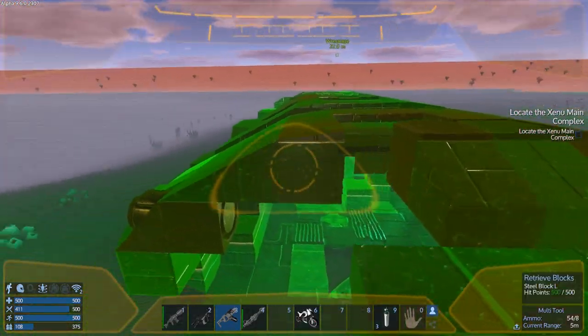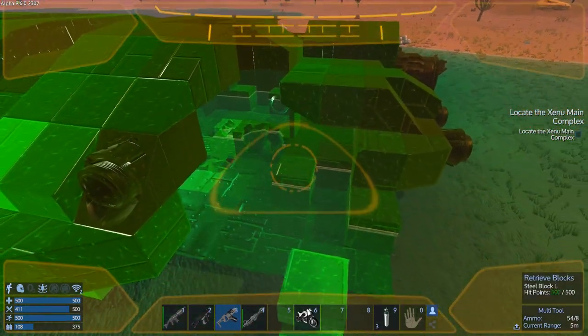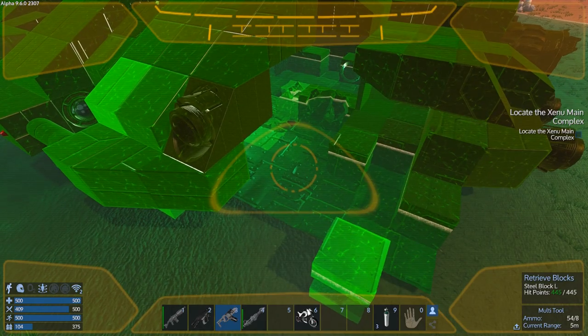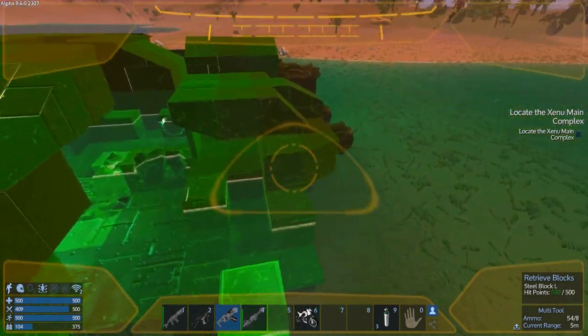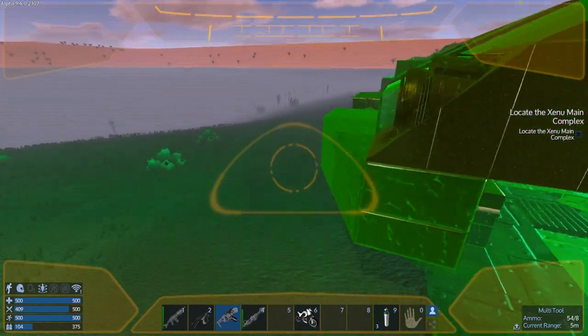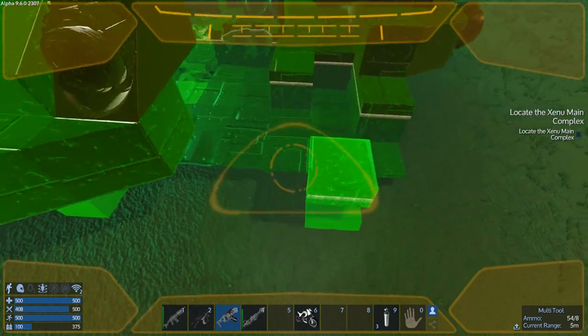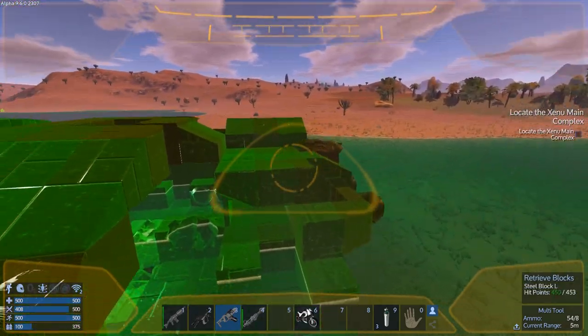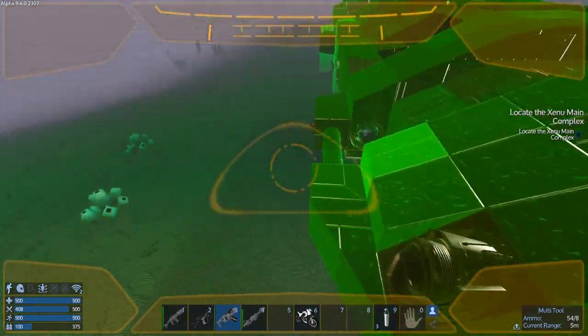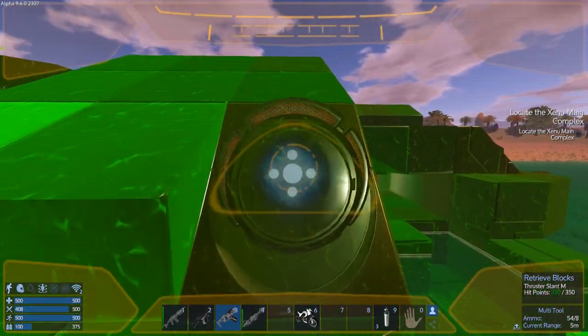I knew it was going to do that because I've seen this type of wreck where it's literally floating in the water without being buried - as soon as you touch it, it goes boom. So I didn't want that. I put the core in and then put these supports in, and that seemed to do it because I've been able to take stuff out now.